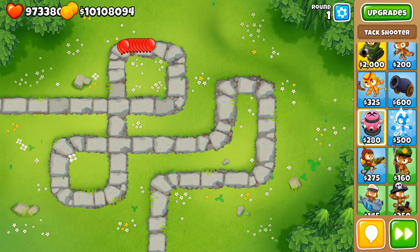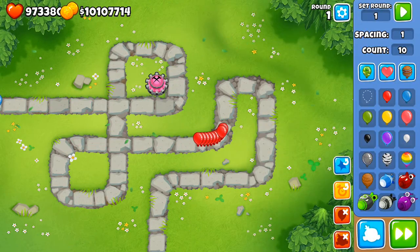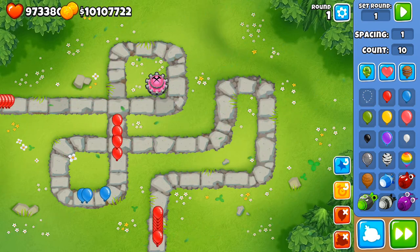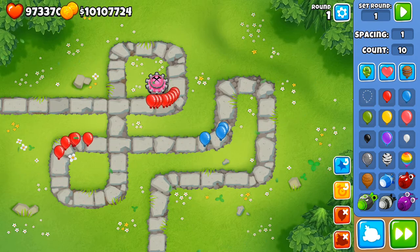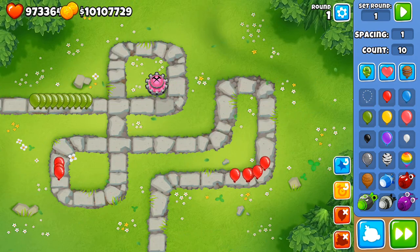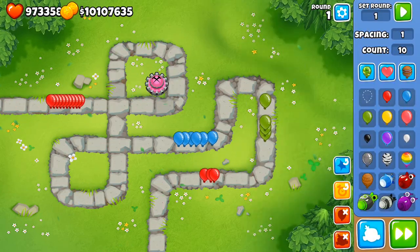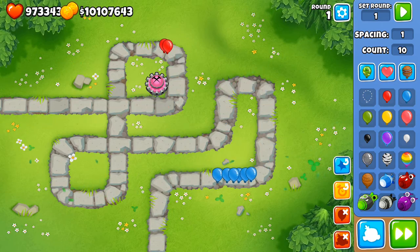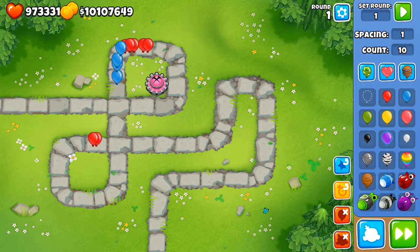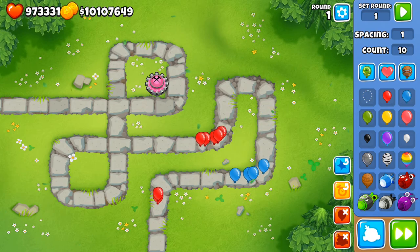We'll set up a Tac Shooter right here. More tacks will help — it can probably deal with some blues better than earlier. Reds it should deal with — nope, maybe not. This zero-zero-one can't do much. Even more tacks is going to help up against 10 reds, but it's not going to do much. The Tac Shooter is not very good early on — it's good for limited space popping power early on.